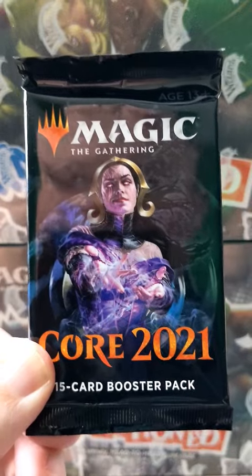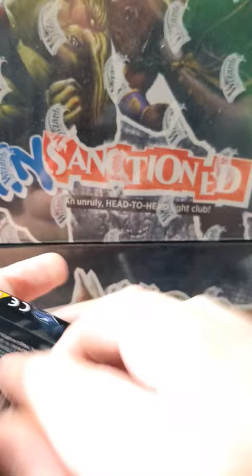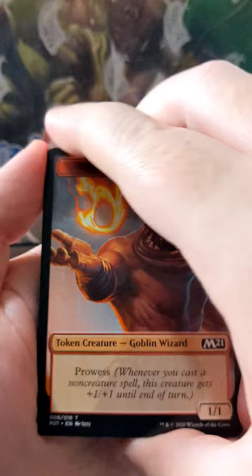Hey everybody and welcome back to Pack of Day Series. I am your host Mr. Rivers. We're back again with the Core Set 2021. Let's see what we can find. Maybe there's an Ugin in this pack. Maybe there's a Teferi. Who knows?